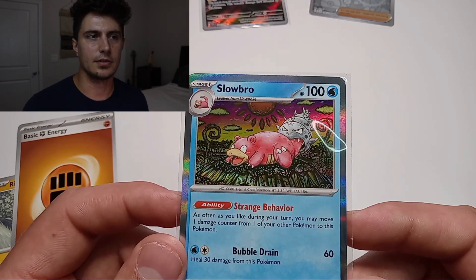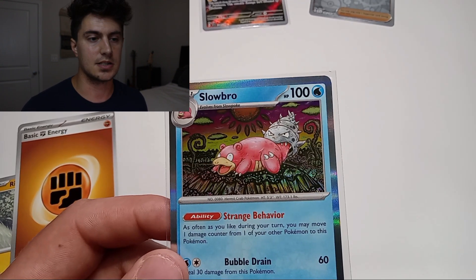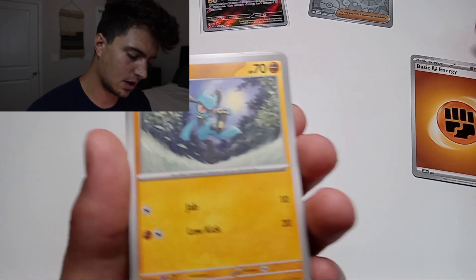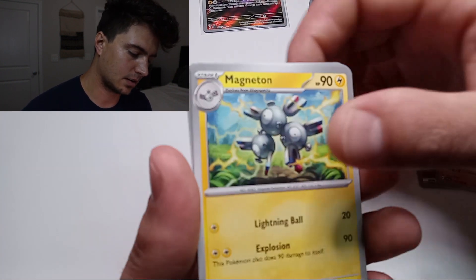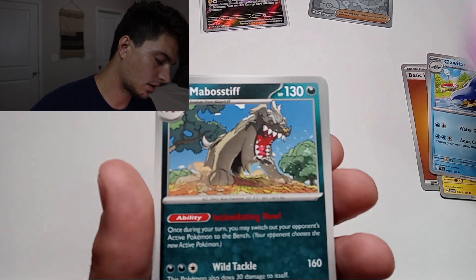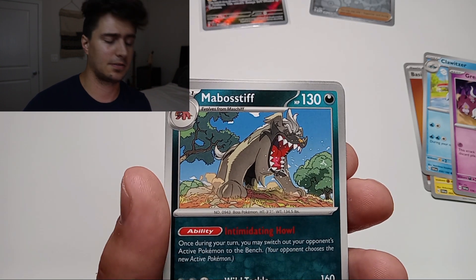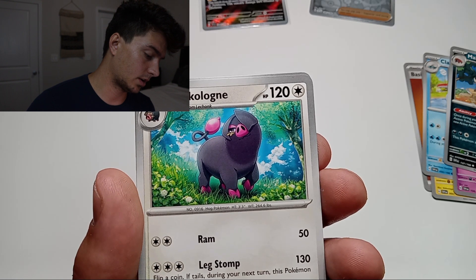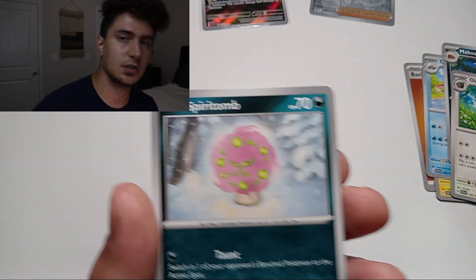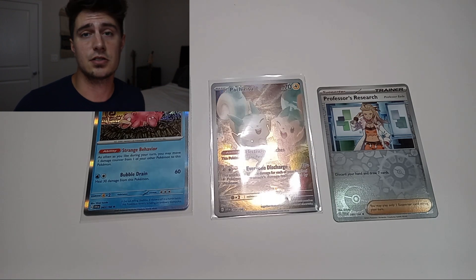Some of the artwork on some of these cards are really cool, and that's probably the most enjoyable part for me - just looking at some of these cards. Basic energy, Riolu, Magneton, Klawf, Ralts, Mabosstiff, Oinkologne, Spidops, and that's it. Not too bad for the first pack, got some nice looking cards in the first one at least.